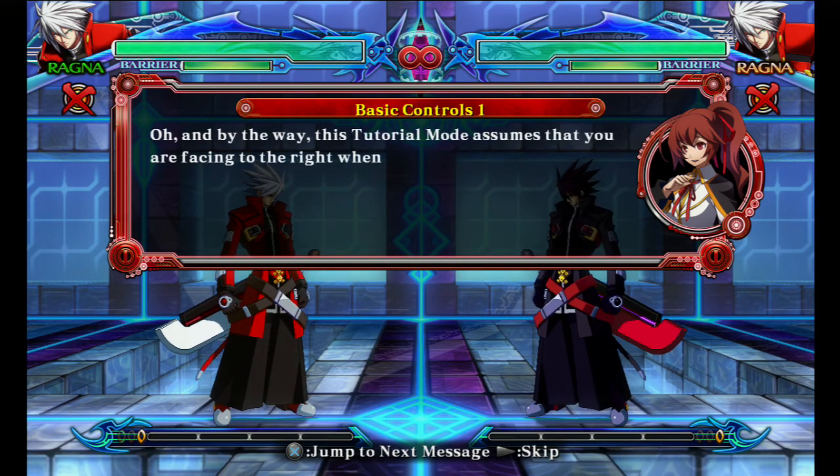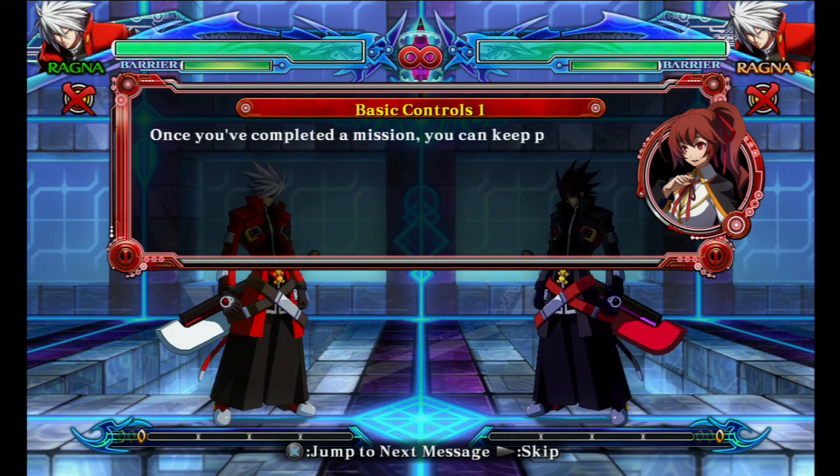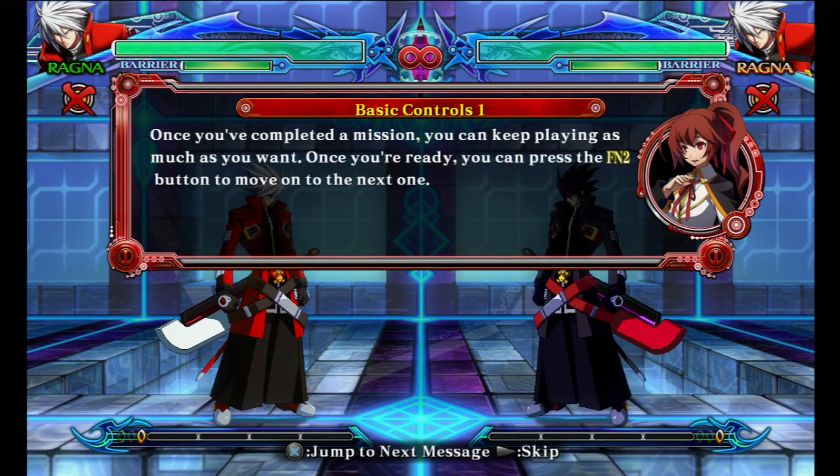By the way, this tutorial mode assumes that you are facing to the right when explaining any commands. Once you've completed a mission, you can keep playing as much as you want. Once you're ready, you can press the FN2 button to move on to the next one.